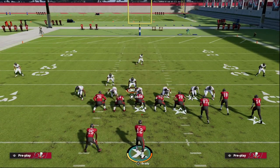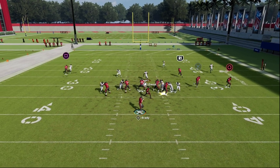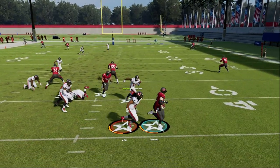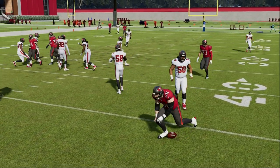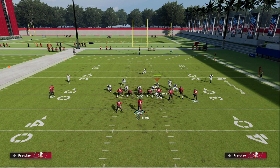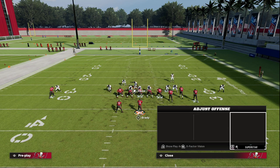Another thing that makes this really good against gun bunch: if they block their running back, not only is your pressure on the right side going to come in, but your looping pressure is also going to come off the left edge. Just that simple pinch adjustment makes this defense really interesting, specifically against gun bunch.